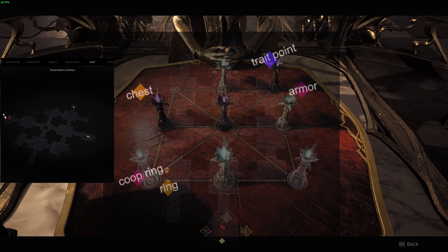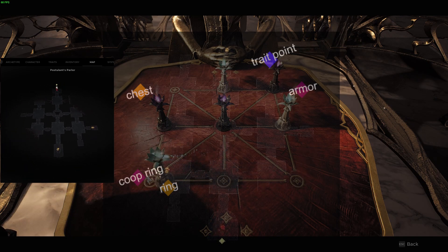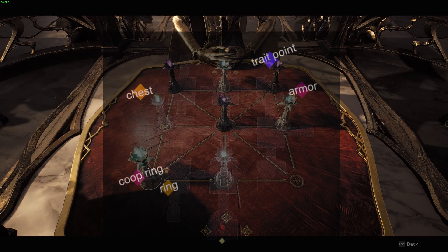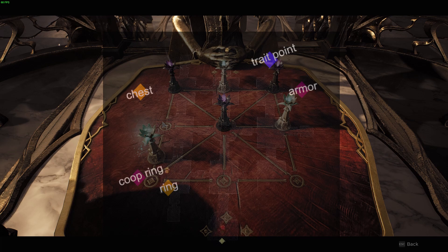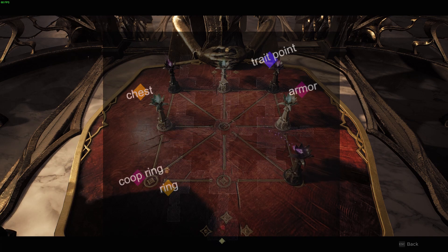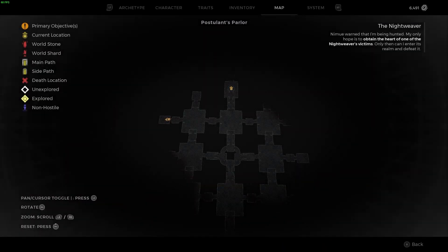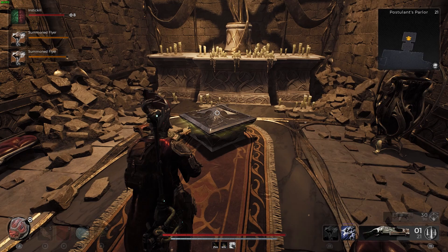Even if you're solo, you can go grab the chest in the top left before you sit down at the table. The other door that's going to be open is the bottom left, which is where the co-op ring is located. However, you're going to have to open a second door. You could try doing that one first and just move the white piece over to the bottom left, or you could try to win and then reset and do it all over again.